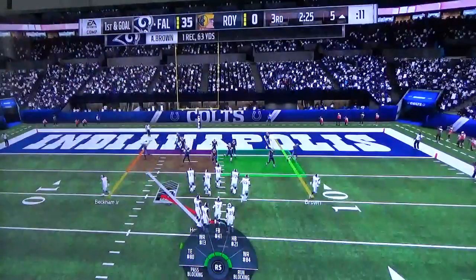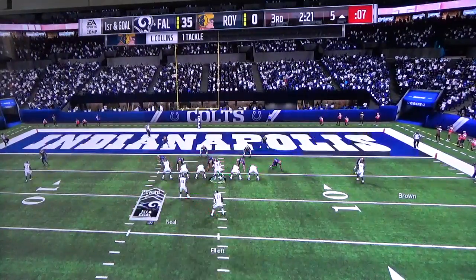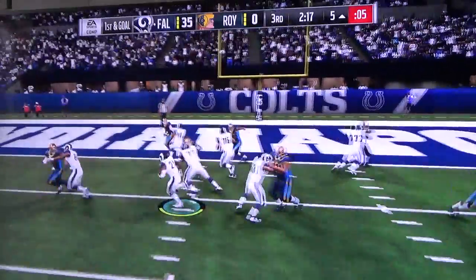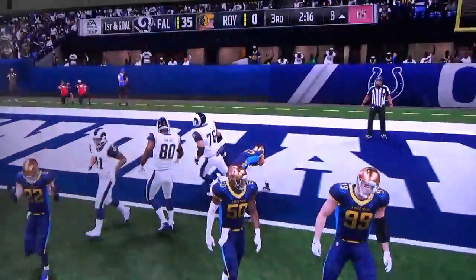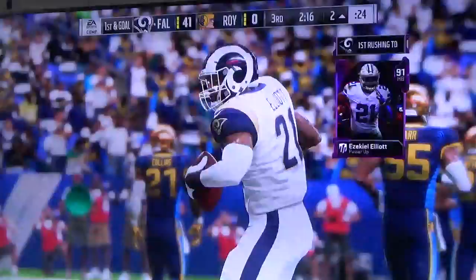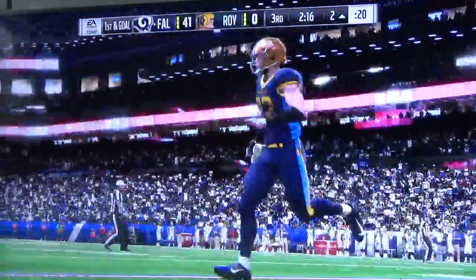Well, that didn't take long — one play and we're already looking at a first-and-goal situation. And O'Reilly — a touchdown pass for a Rams touchdown. Ezekiel Elliott, a five-yard touchdown run. And the Rams have got it on cruise control. Well, that was a quick-hit drive — they had a huge play to get down near the goal line and then ran it in.